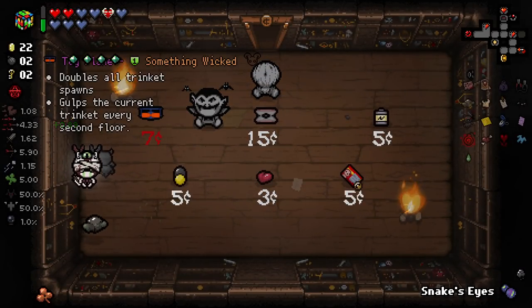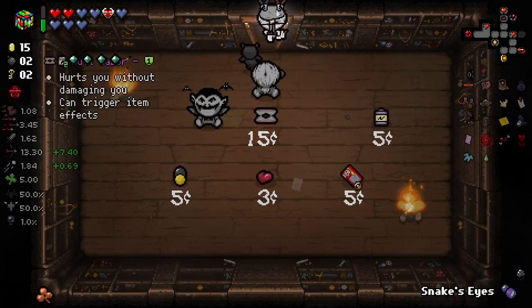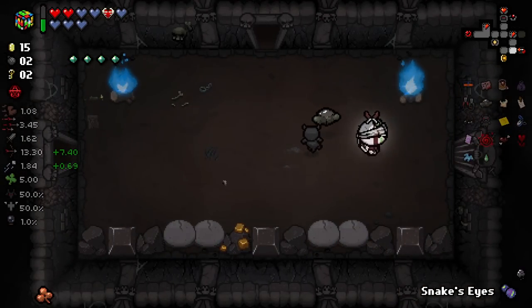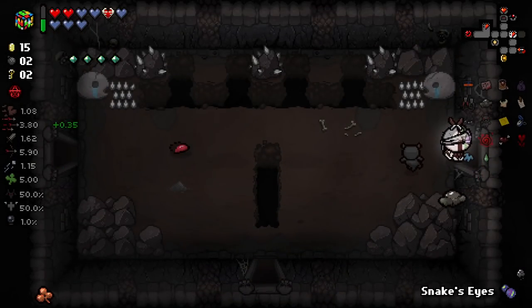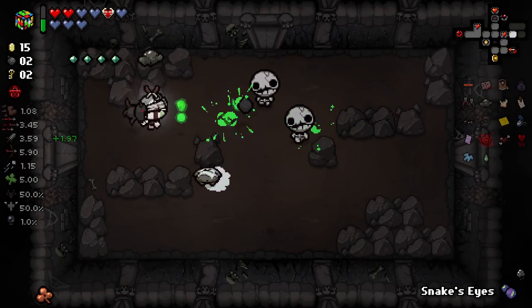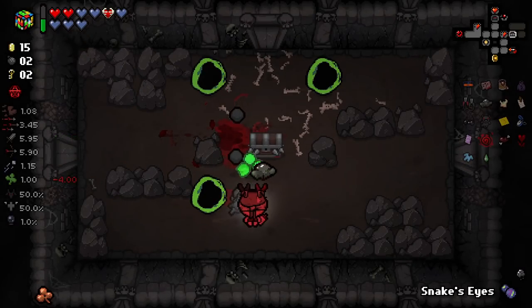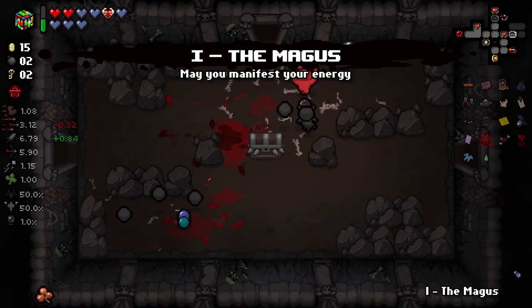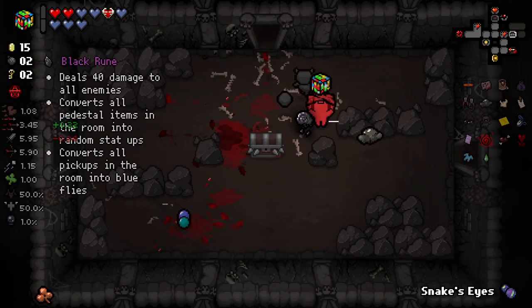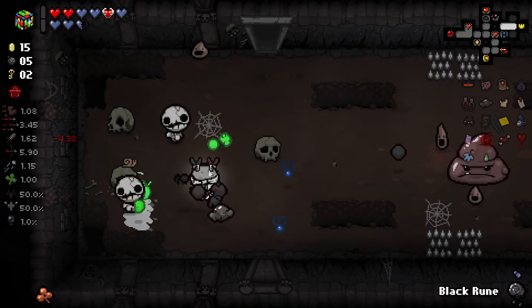Doubles all trinket spawns, gulps the current trinket every second floor — that is a very cool item, although I'm very confused by the sprite. What was it meant to be? It says toy plane, but I can't tell — it doesn't look like a toy plane to me. Really cool item though. Anything that's like trinket smelting or more trinkets is going to be cool. This one's kind of interesting actually — Blazy, the creator of this mod, was actually asking me and a few others in my Discord about balancing this item before it was actually made.